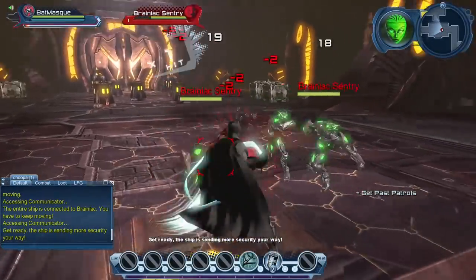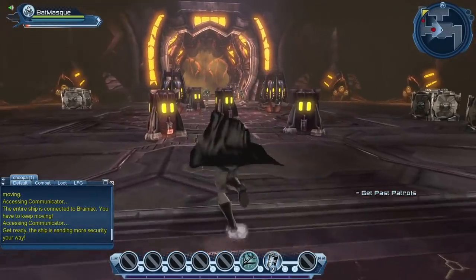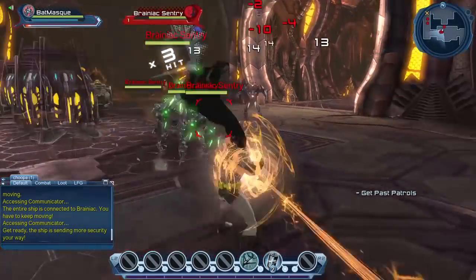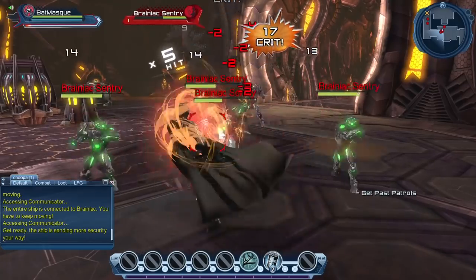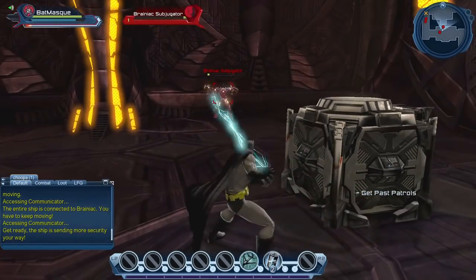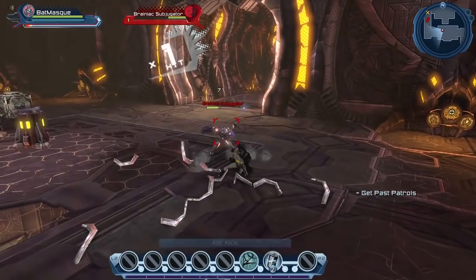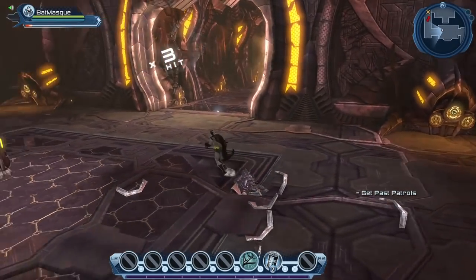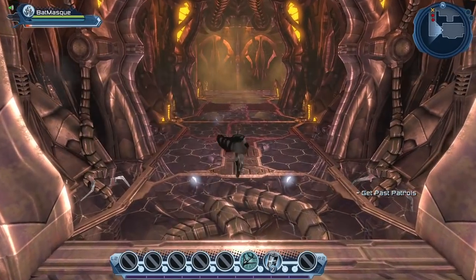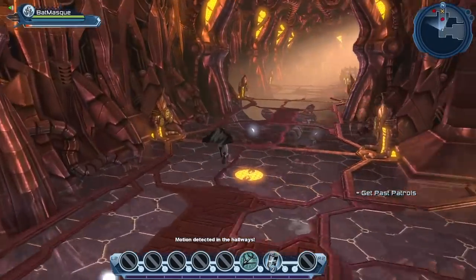As you progress through the mission, you'll find hordes of evil Brainiac robots. The early levels are pretty much to show you how the game works and allow you to learn how to use your weapon and your powers. The early missions are just to get you used to your weapon, and slowly as you gain more powers you'll learn to use them too.